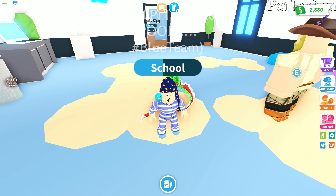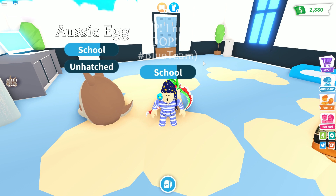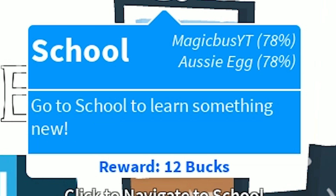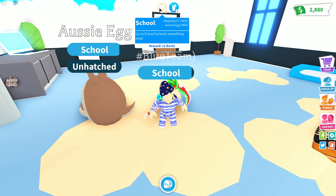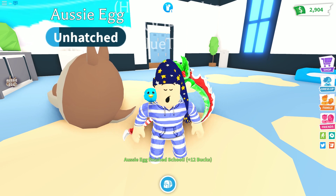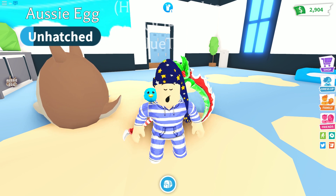I'm doing my school right now. The most effective way to make money totally solo — if you are a baby and you also have a pet with you, this will give you double tasks. For example, both me, MagicBusYT, and the Aussie egg need to do school, which means the $12 reward I'm going to get paid twice because there are two people completing it. Double your money by being a baby and having a pet out. Don't be a parent with a pet, and don't be a baby if you don't have a pet.